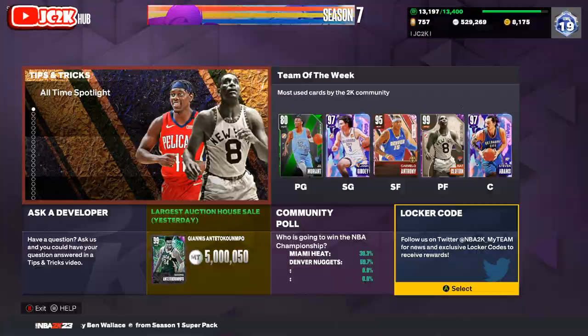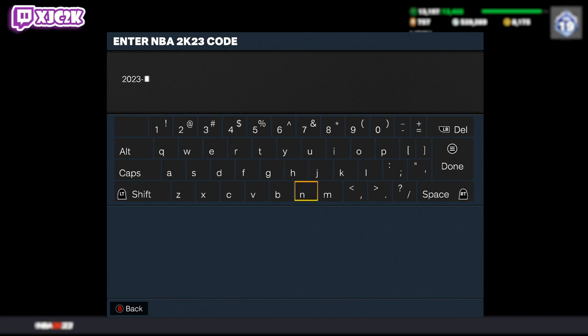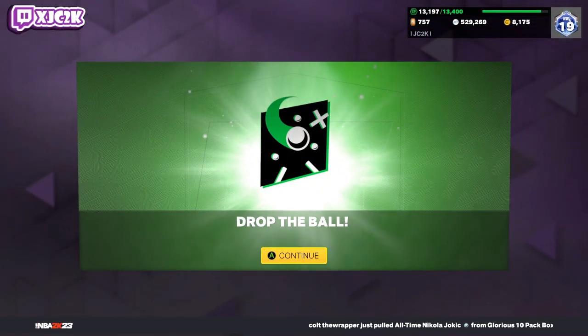The first way is very simple — a locker code. The code is 2023-NBA-Champions. I'm going to type this in right now and show you the option pack so you can see what it's looking like, and then I'll talk about the second way to get one of these cards as well.